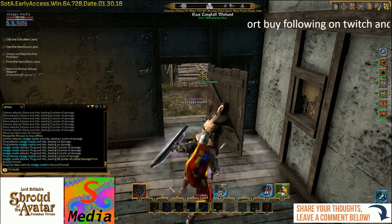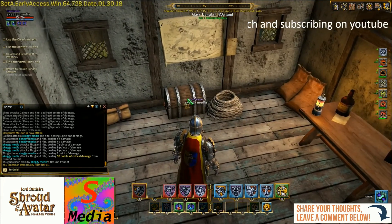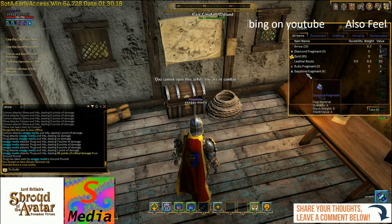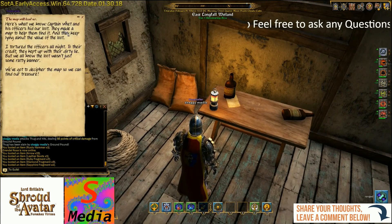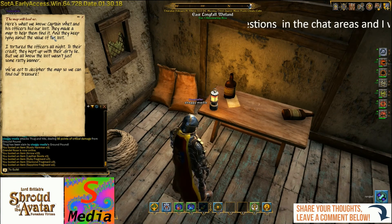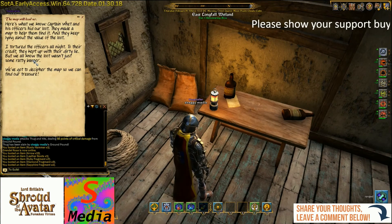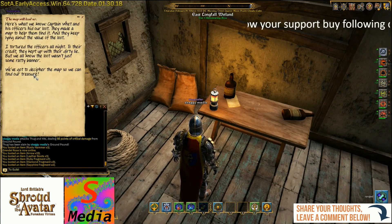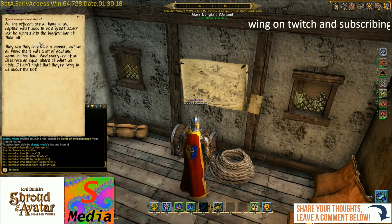We'll just deal with a thug here. Let's cover the points of interest. First is a chest — open it while we're in combat, which has a small amount of loot in it. Now here it gives us some history. Here is what we know: Captain Wheat and his officers hid the loot, they made a map to help them find it, and they kept lying about the value of the loot. I tortured the officers all night; to their credit they kept up with their dirty lie. But we know the loot wasn't just some ratty banner. We've got to decipher the map so we can find our treasure. Then we have a map on the wall and another note, which is a repeat of what we've just read.